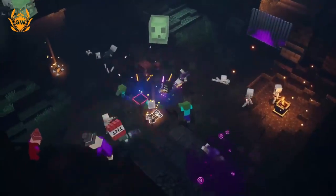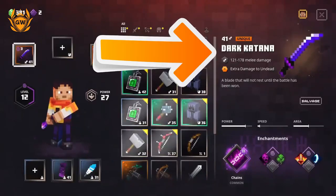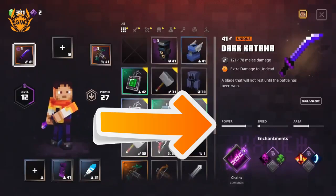This is a really fun one and we are going to center it around the Dark Katana unique weapon, which is awesome. It does 121 to 178 melee damage for hand-to-hand combat, and you can see the power bar is almost full, which is great for doing damage to mobs.